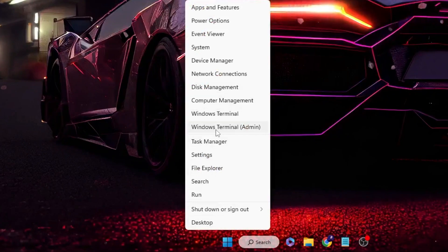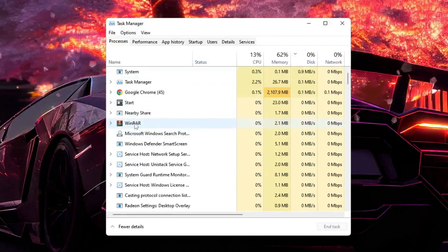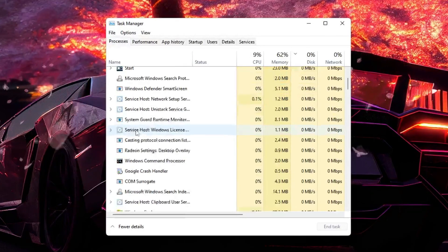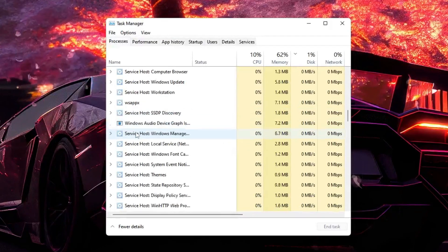Right-click on the Windows icon then click on 'Task Manager'. Here you have to look for the Riot client or Valorant. If you find any file related to the Riot client or Valorant, you have to close it.